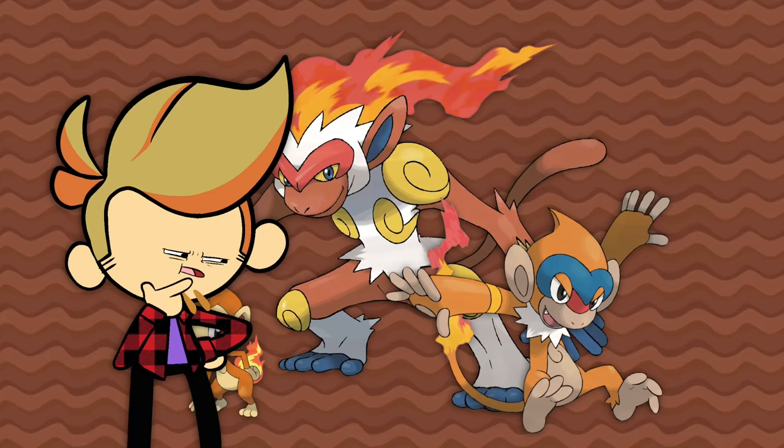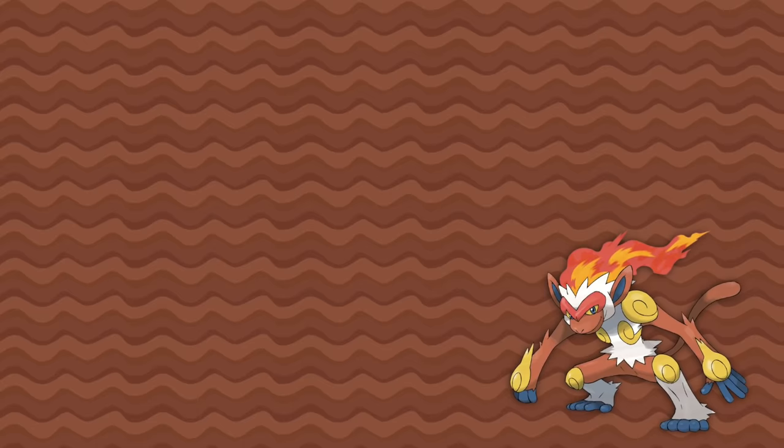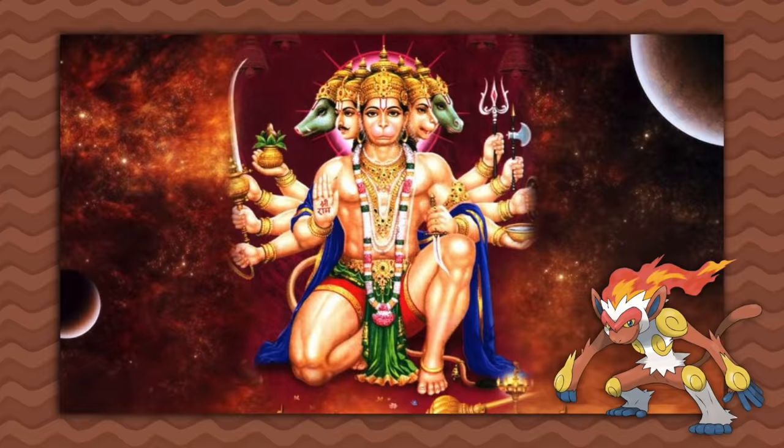Chimchar, Monferno, and Infernape are based off of Sun Wukong from the very popular myth Journey to the West. They are fire-type because Infernape shares many similarities to Hanuman, which is thought to be an inspiration for Sun Wukong from the Hindu epic Ramayana. Hanuman, who is a Vanara — a race of monkey people — was granted immunity to fire and thus can use it safely.